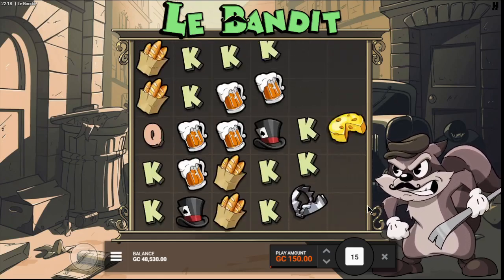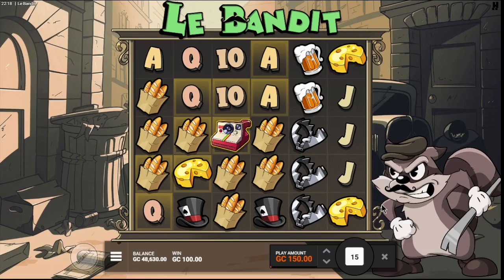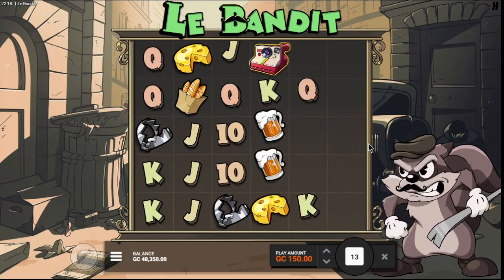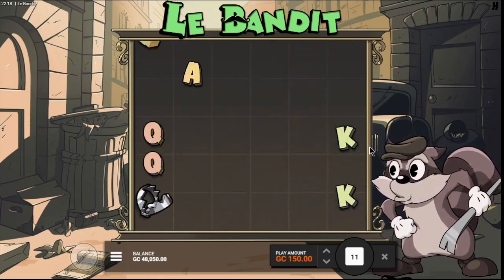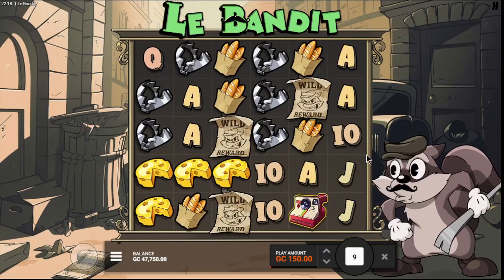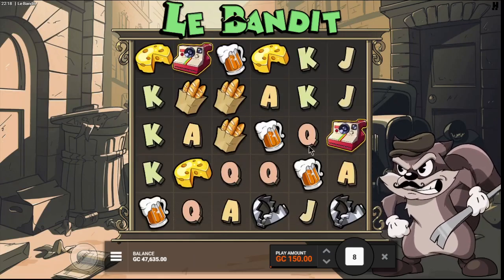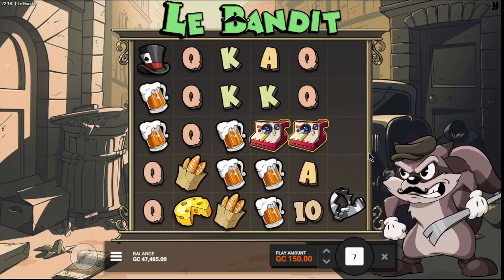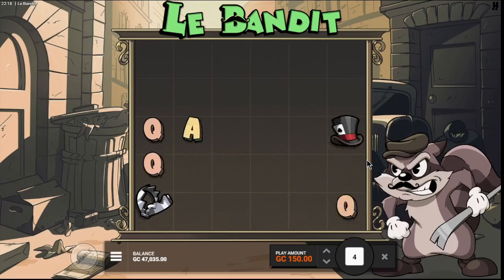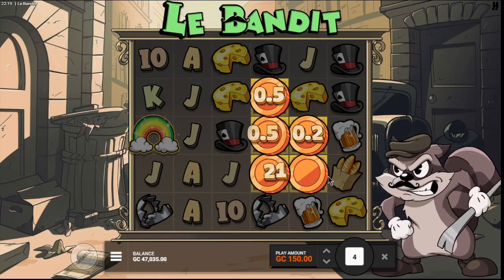So the deal is we need three of those cameras to get into the regular bonus, and four to get into the top-end bonus. The only difference between the two is on the four-scatter bonus, when we get a rainbow that comes in — the golden little background — they stay in the four-camera bonus. But in the three-camera bonus, they disappear and you have to rebuild, so it's a little bit less awesome.